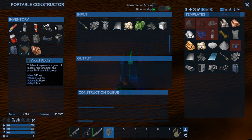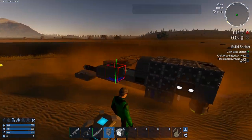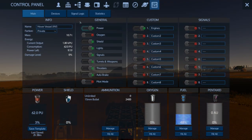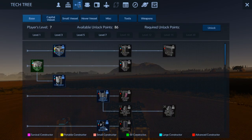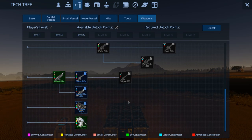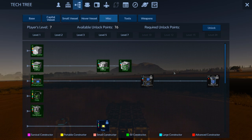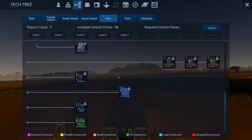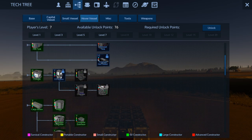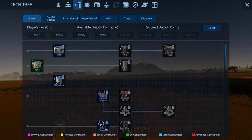We'll hold onto those — they're not that heavy and we'll need to place them down anyway. Let's go into the constructor. We've got to unlock stuff first — we've got 86 points. We've got armor and explosive devices; we don't need those right now. Let's do the drill. Ventilator sounds good, though we don't need it yet. Hover vessel, O2, detector — the O2 leads to the armor.